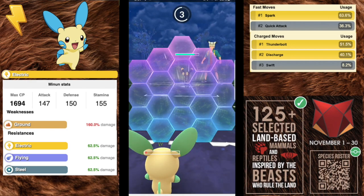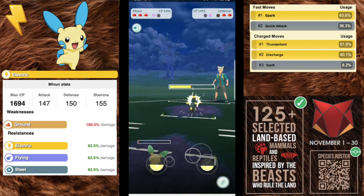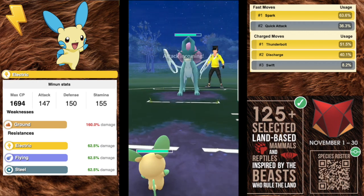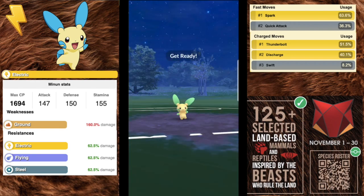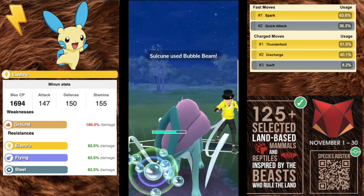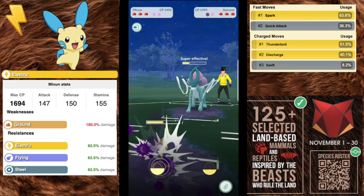Some people are playing around with Swift for neutral coverage, but Swift is not that energy efficient — Thunderbolt and Discharge are going to be a lot better. Minun's main role is to counter water type Pokémon, but what it has a leg up on other electric types is that with the right shield play it can actually take down Umbreons. It can be tanky in the right situations but also squishy, so take note of the power of Minun.